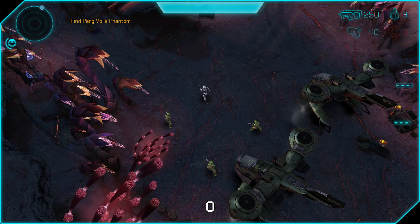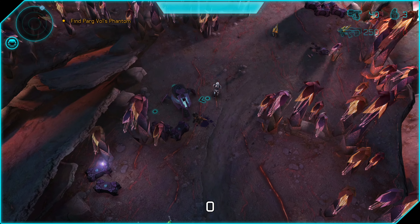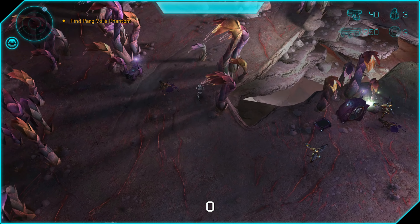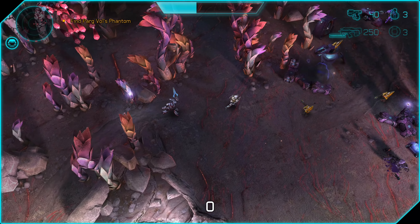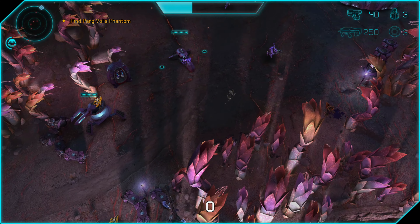Here we go, mission E1. We're going to start off by running past most of the enemies. You do start off with active camo as an armor ability, but I don't use it just yet. I like to just run past these guys. There's some invisible elites. You can see I'm taking some damage, but I cloak myself right about here and it's very consistent. You could always make it to this point without dying.